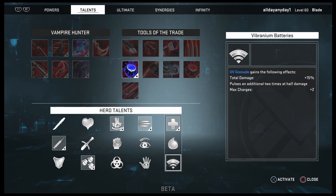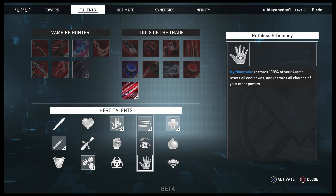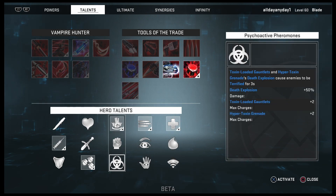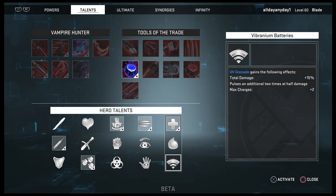You can also go with Vibranium Batteries: UV Grenade gains total damage increased by 15%, pulses an additional two times at half damage, and max charges increases by two. In my opinion, Vibranium Batteries and Psychoactive Pheromones would be good to have together if you want to focus on those two grenades.